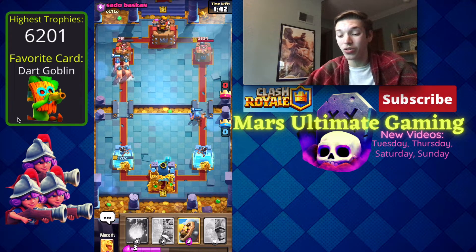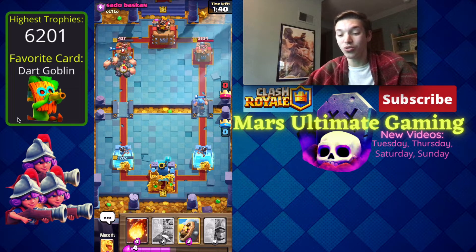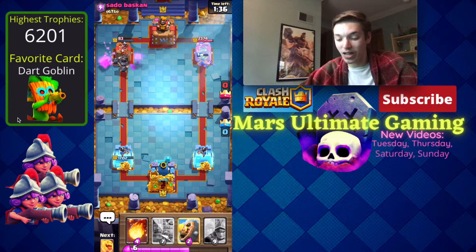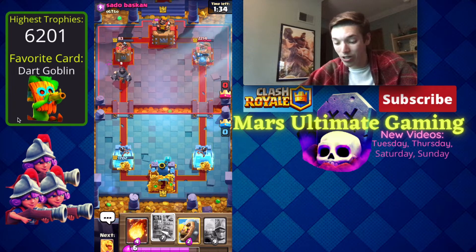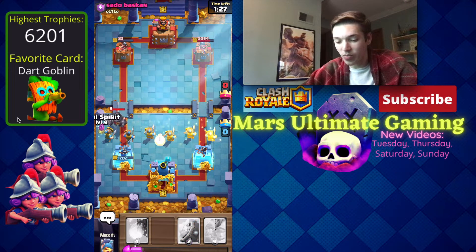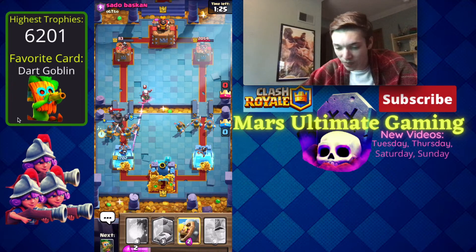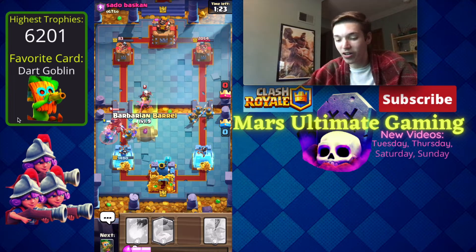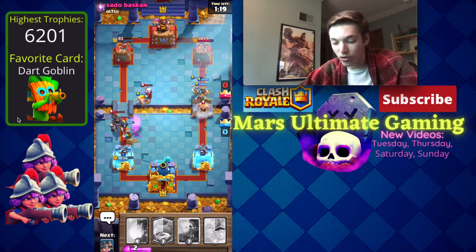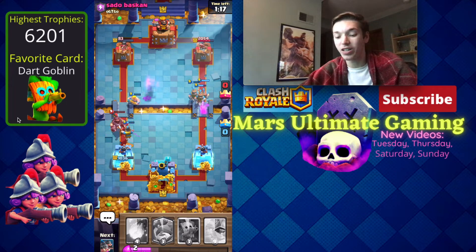With his tower at 791, he just over-committed — even with that Mega Knight he's going to basically lose his tower. We take him down to 83 HP. We'll go in for Royal Recruits and a Heal Spirit. We do get some nice heal there. The Magic Archer is lining up on that Royal Recruit though, so we've got to push him off and keep our tower above a thousand.